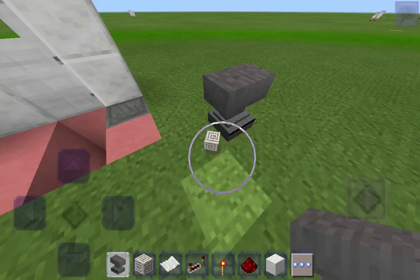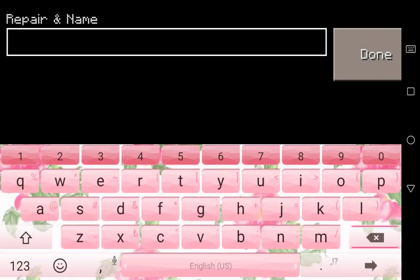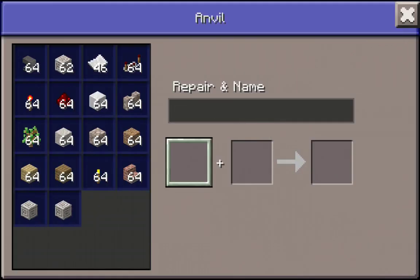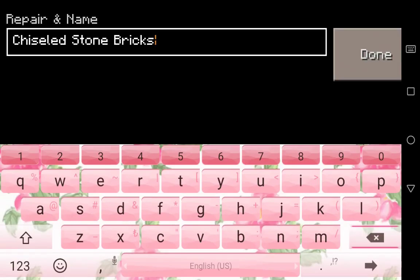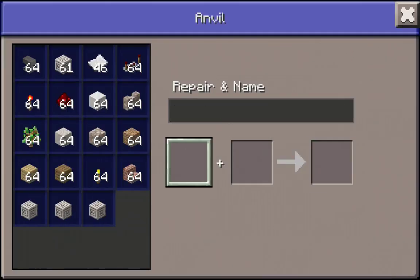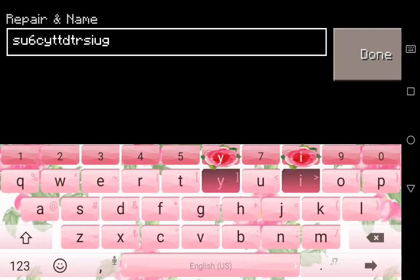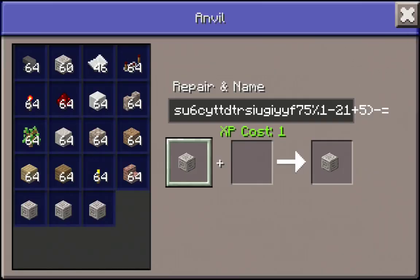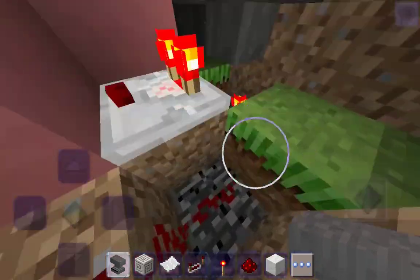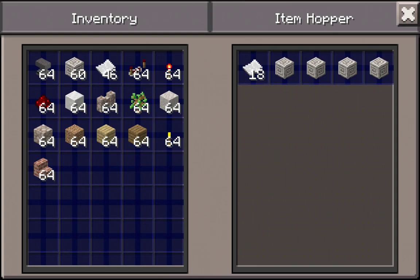Just spam whatever random name you want on the decoy papers. Take away the old name and just spam something — it doesn't matter what. Put in some numbers, some letters, maybe even some symbols — just make it so that nobody can guess the code. Make it super hard, like something nobody could ever guess. Then put those four decoy papers in — as you can see there's no other place.